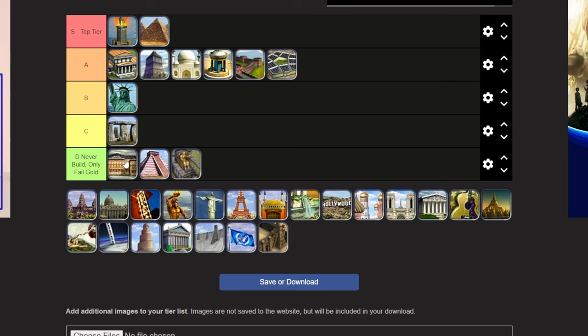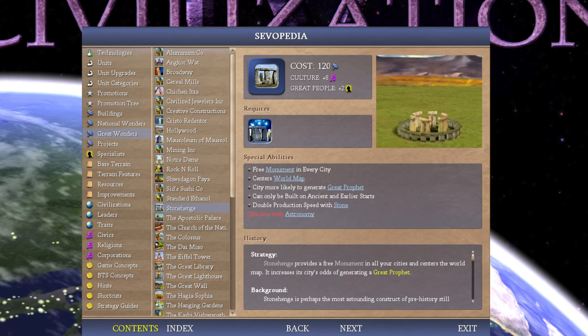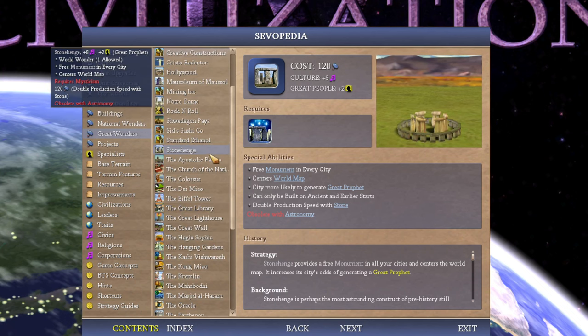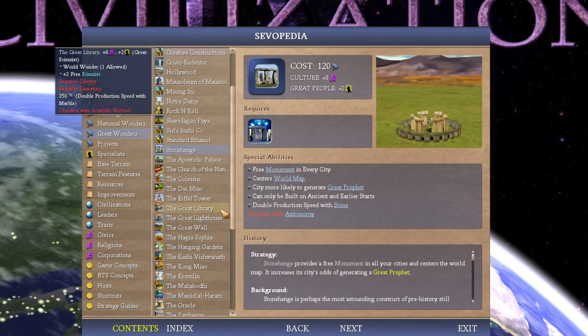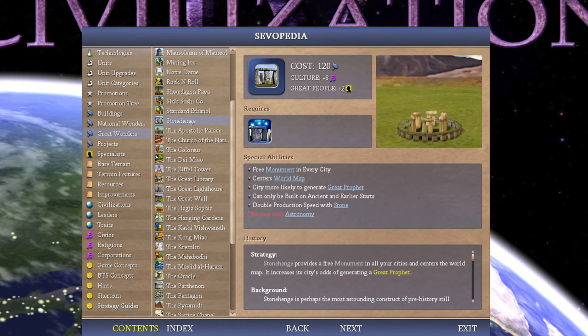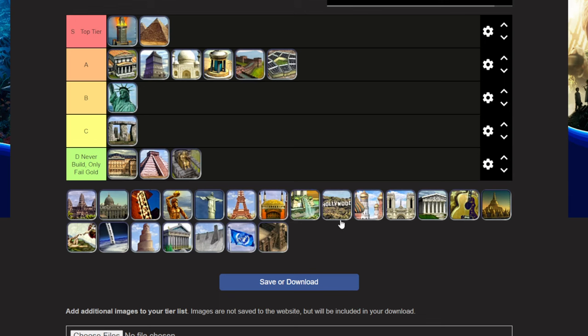In some cases, maybe Immortal difficulty and below, you can run a cute little religion economy and build Stonehenge. I do it very occasionally on Immortal if I'm doing religion or culture gaming, but it's not good. Some games I do build silly wonders that I'm rating very lowly here, but I don't recommend it. If you're trying to play a strong game on the highest difficulty, this is not something you should be doing.